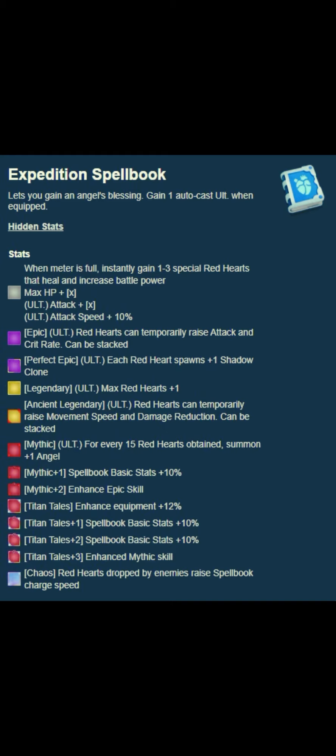Upgrading the mythic level summons plus 1 angel for every 15 red hearts received, and also increases the spell book's base attributes by 10%. With the mythic level plus 2 improvement, the epic skill also improves.